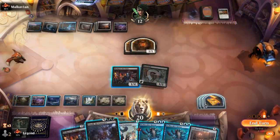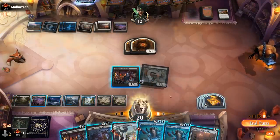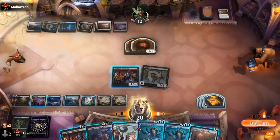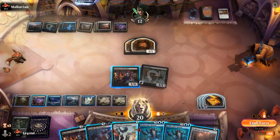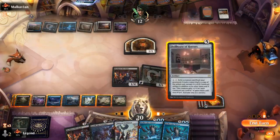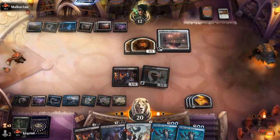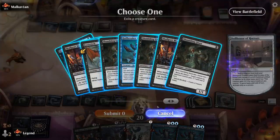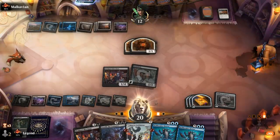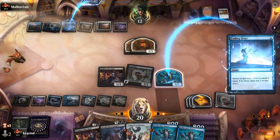Maybe that's the play as opposed to Toxtril to wipe the 1/1s. We'll try that — that resolves. Bring back Hullbreaker. Just a Fading Hope in response. In that case, do I want to sacrifice the token to Skullport Merchant or keep the other Hullbreaker available? I guess we'll sacrifice it — would love to pick up another Divide by Zero.